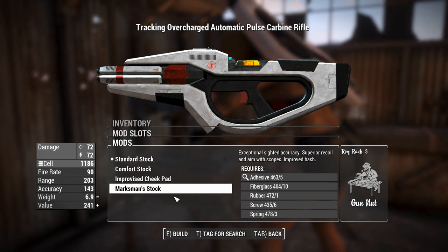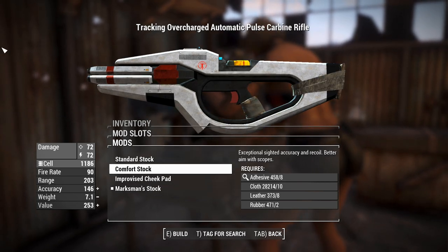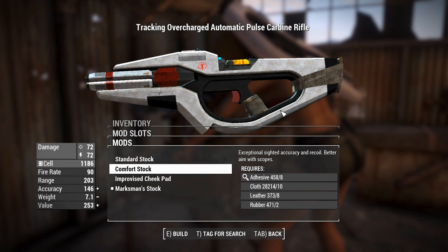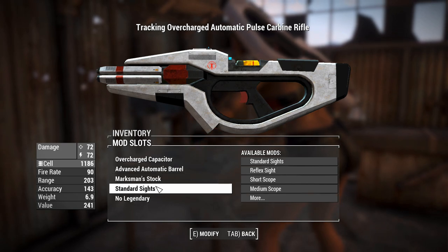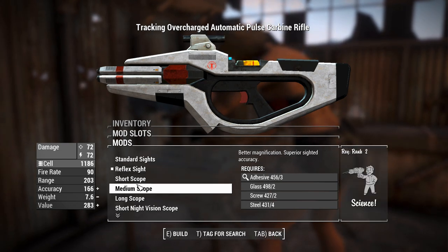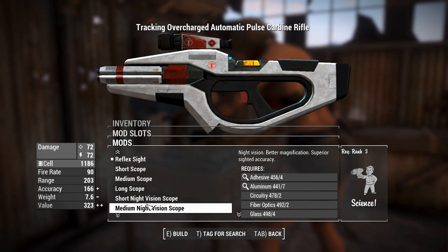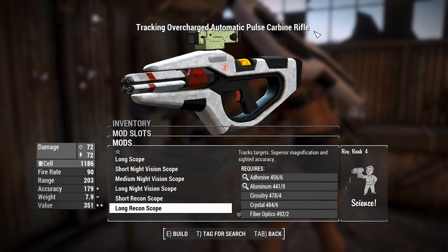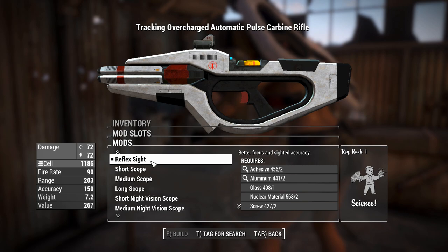We can change this to a comfort stock, which tapes a tiny little pillow to the stock; an improvised cheek pad which tapes to the top; and a marksman stock which gives you a proper cheek rest. That's probably the one I'd use, because the ones with the pillow taped to it don't really fit the aesthetic of the futurism of the rest of the weapon — although there's some tape around the grip, which I think is the same tape they use for the gamma gun. Nice use of vanilla assets. For sights, we can chuck a reflex light on, and there are some scopes here that are fully new meshes, including night vision scopes. You can have the giant microwave toasters on top, giving you a recon variation. We'll leave this on a reflex light since the weapon is automatic.